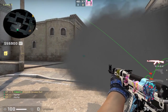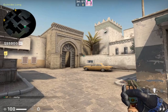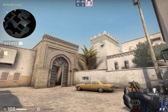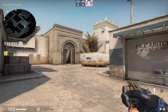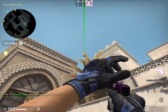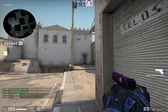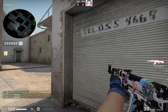Going along with the long corner smoke, you're also going to need flashes to take control of long. Have your teammates throw two types of flashes: a run jump throw along this line, or a standing run throw on the top left of the palm tree. The run jump throw should look like this, and the standing throw should look something like this. Either way, both of these should do the trick in blinding enemy CTs going for a swing on long.